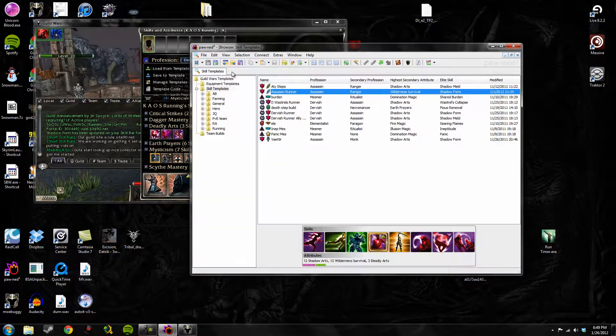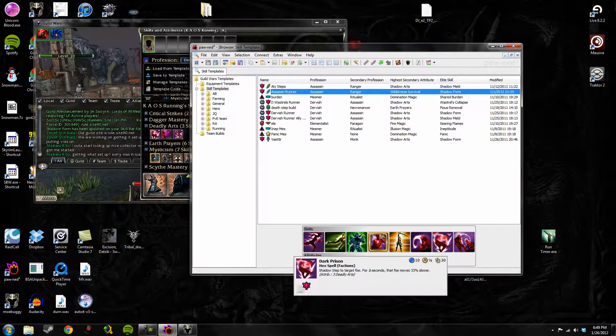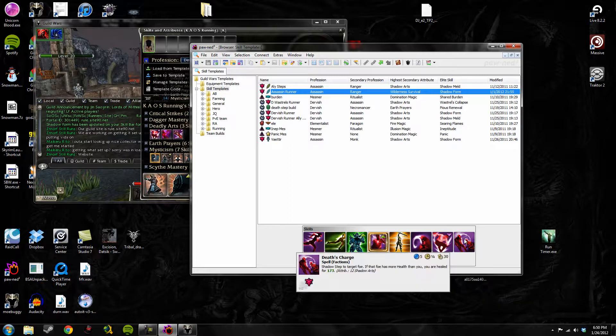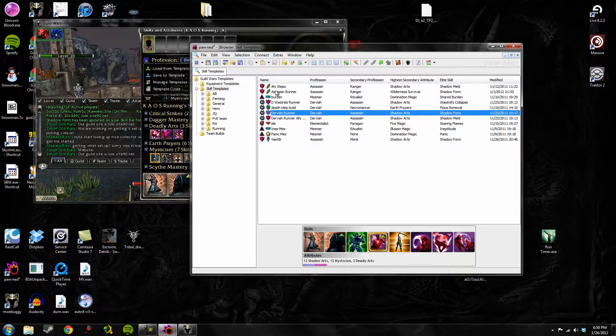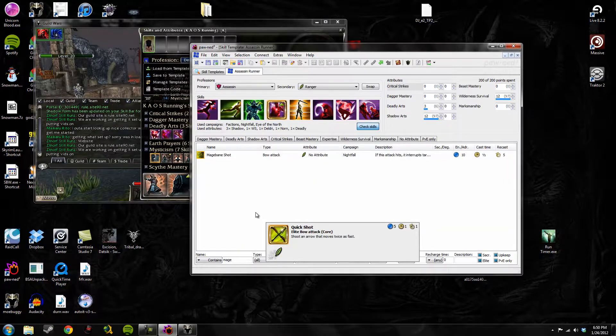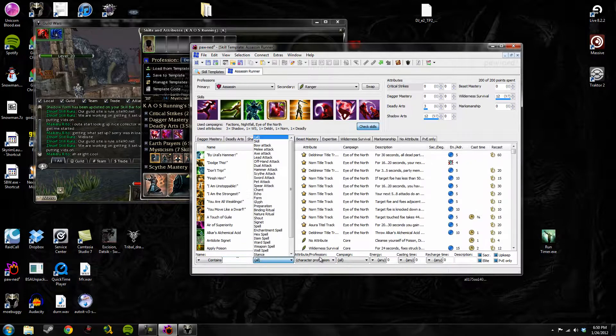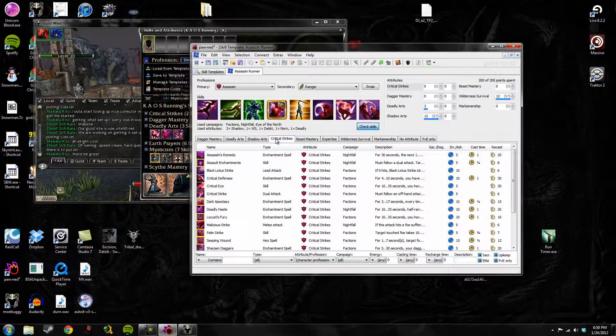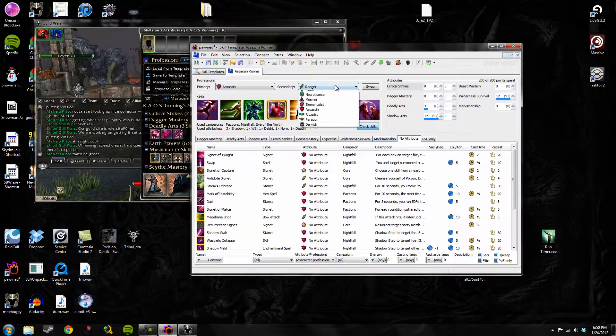Let's get into a build like Assassin Runner. When you click on a build it gives you a nice little sneak peek with all of the skills, exactly like how it would be on PvX Wiki. It's very intuitive. When you go into it you have all the skills and you can filter them by pretty much anything — campaign, energy, casting time, recharge time, description, sacrifice, energy upkeep, PvP only, elite skill. You can search for skills really quickly. You have your primary and secondary professions and your attributes.